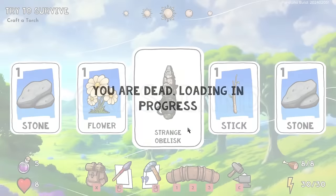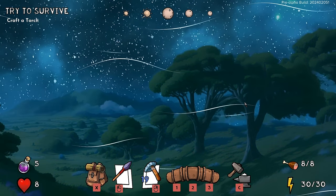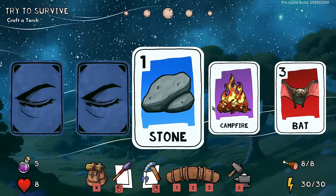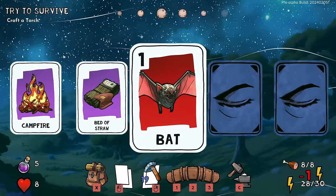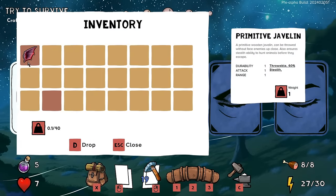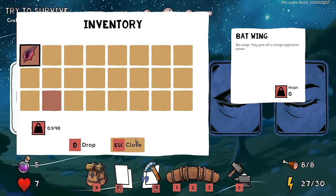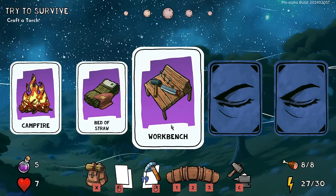Well, that's fair — I respect that. At least we respawn at the obelisk. We've learned a little bit more about ourselves today. Right next to the obelisk is our campfire. There's a bat right here — I'm going to hit it. He hit me back. I killed it! I got a bat wing. I also heard the worst sound of all time. We lost our entire inventory — which is a problem. That bat was... okay.